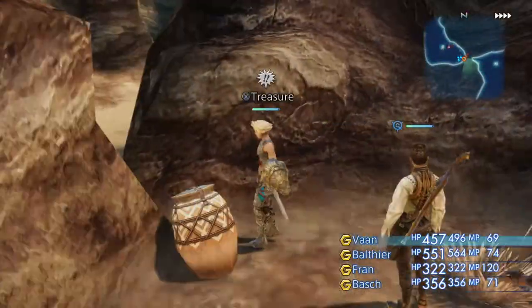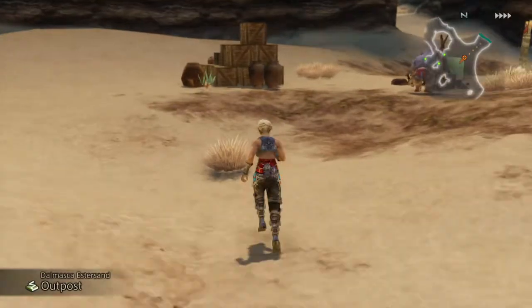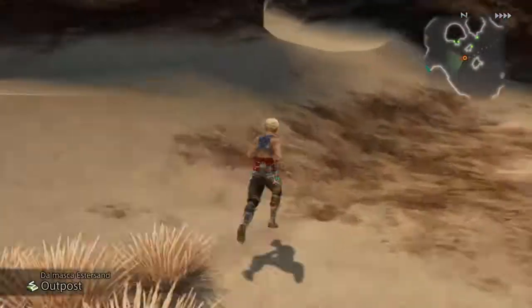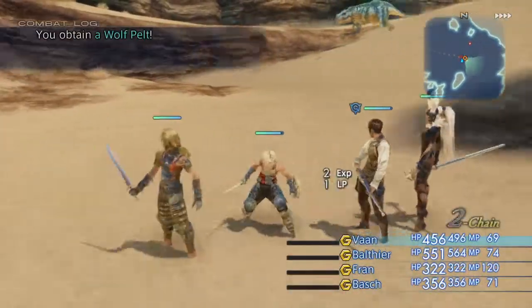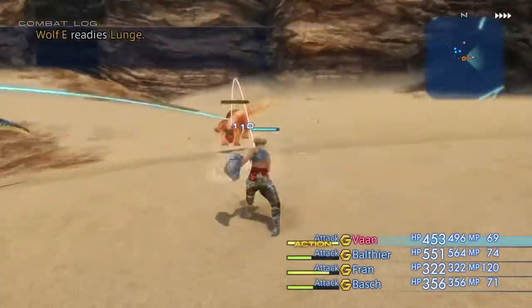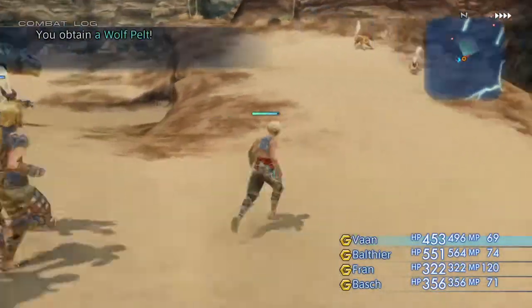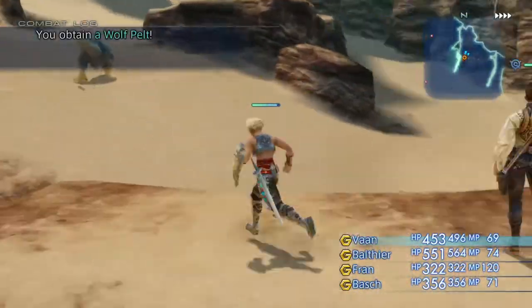Oh, it's a cactuar! The cactuars in this game are not nearly as intimidating as the ones in the other Final Fantasies, because those things will shoot you with everything they've got and kill you instantly. Keep moving. Kill the wolves, and we have some LP to spend later.